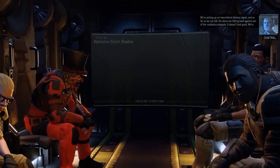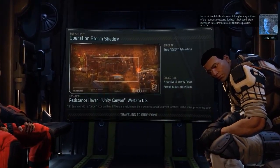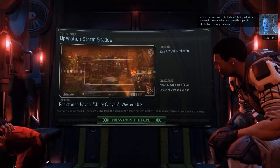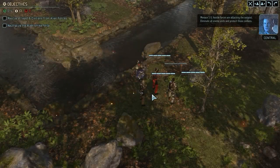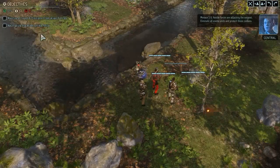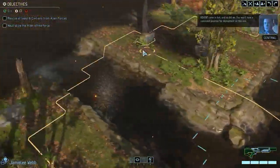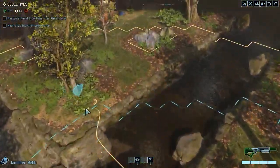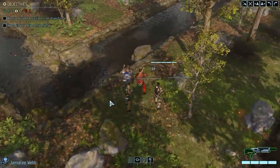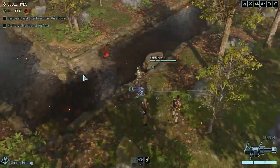We're picking up an intermittent distress signal — as far as we can tell, the aliens are heading against one of the Resistance outposts. It doesn't look good. We're moving in to secure the area as quickly as possible. Neutralize all enemy contacts. These missions basically replace the terror missions from the first game. Hostile forces are attacking the outpost — eliminate all enemy units and protect those civilians. You won't have a concealed position for deployment on this one. I'm going to have everybody start to move up — nothing too hastily, I don't want to walk right into an ambush.